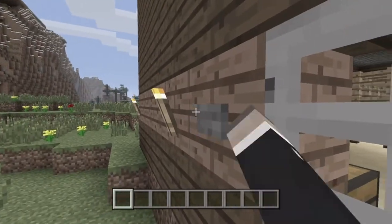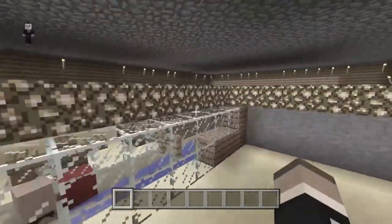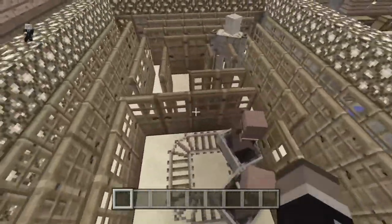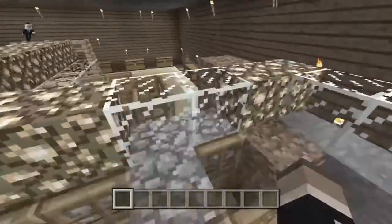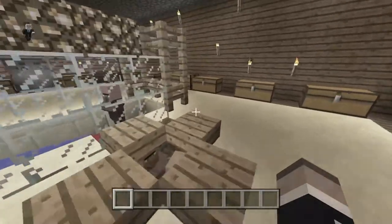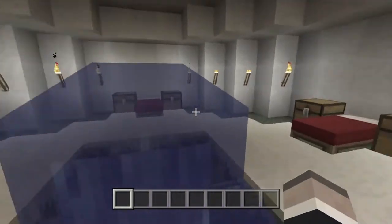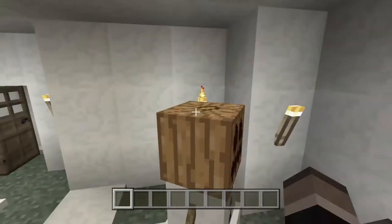Here is my villager farm. I put villagers in a minecart from a nearby village and brought them all the way here, and made them breed by putting a lot of doors around them to produce a villager farm. Over here is my igloo. Inside my igloo I have a little water fountain, plenty of places to sleep, and a snow golem.